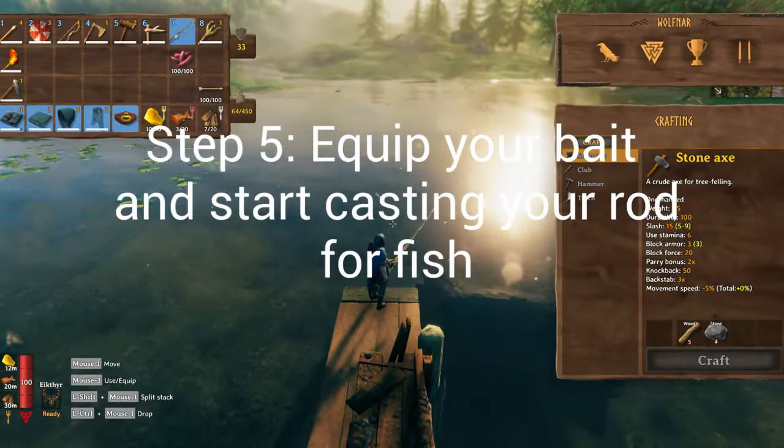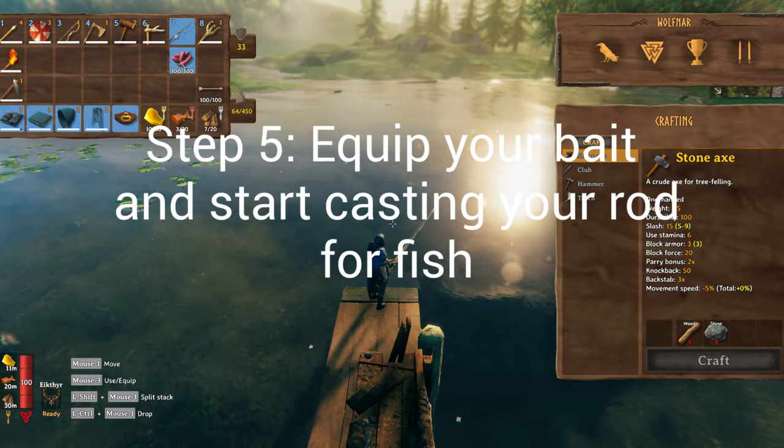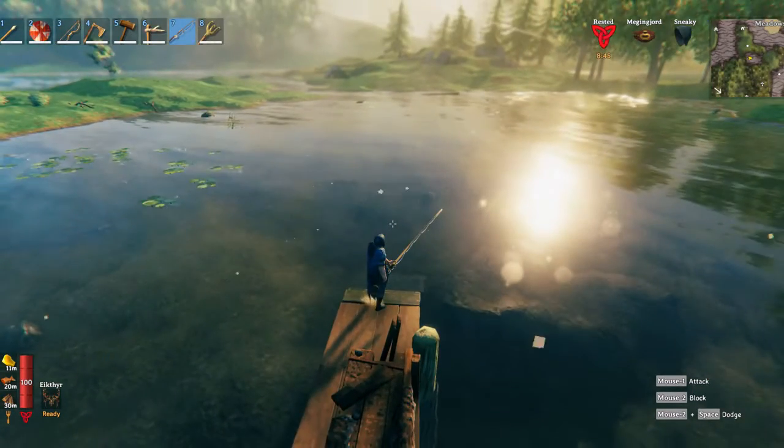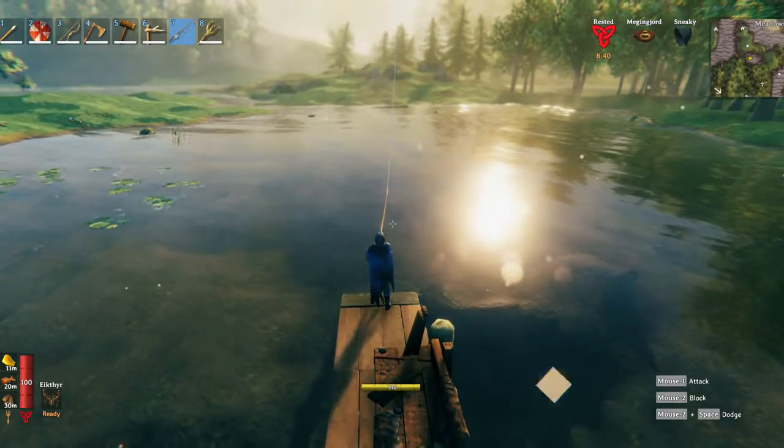Before you start reeling, to equip the fishing bait, you just right-click. So it's equipped — this means it's equipped.